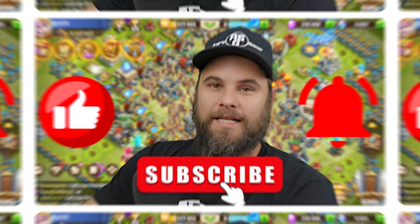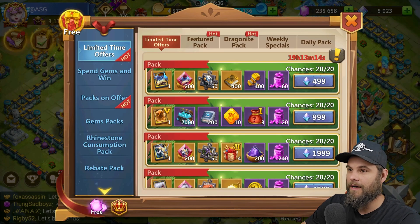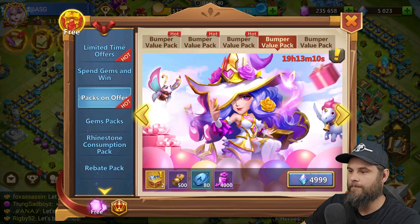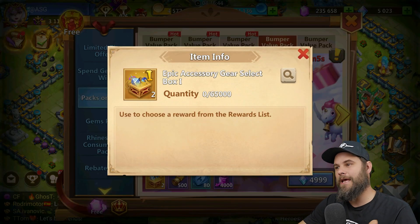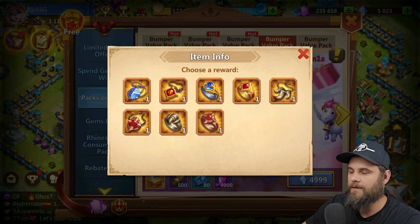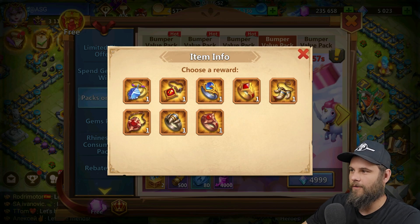Let's get into it. The pack I'm talking about, I'm referring to, is a $50 pack on the packs on offer side — the Bumper Value, 50 bucks, 4,000 jars of gems — but it also comes with the epic accessory gear select box, and you get two of them.